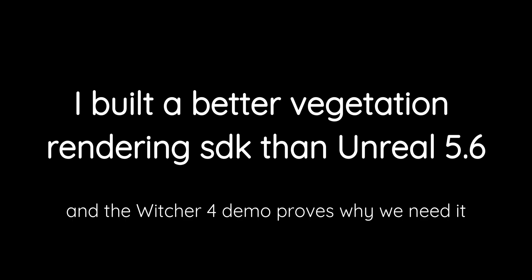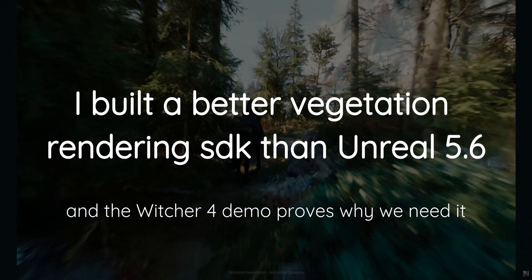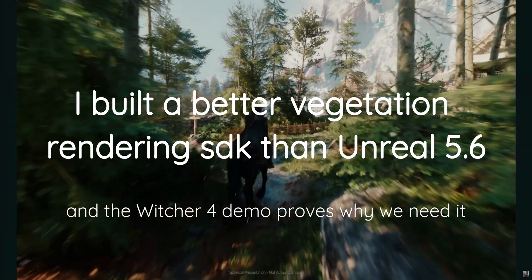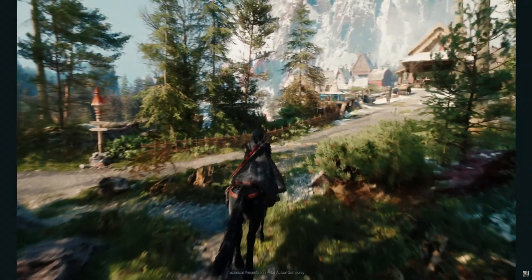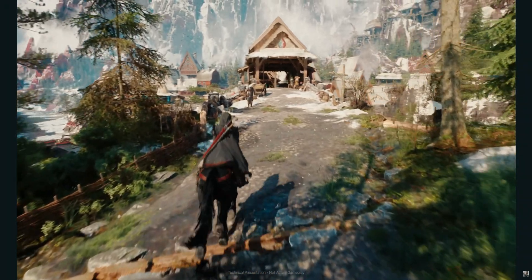I am building a better vegetation rendering system than Unreal Engine with Nanite, and the Witcher demo proves exactly why we need this. Stick around for 2 minutes and I will show you what I mean. Unreal's Nanite vegetation looks fantastic until it moves, and I am building that system.